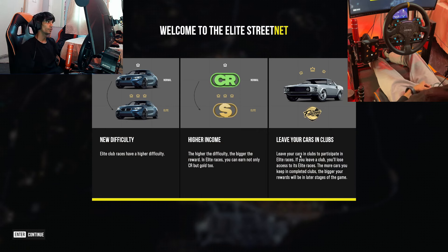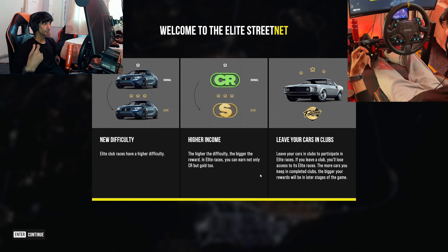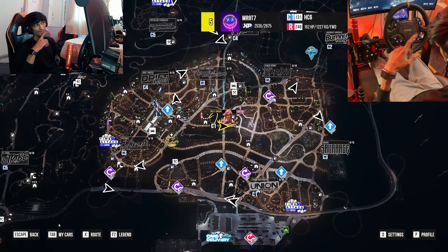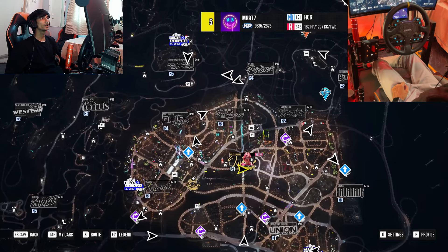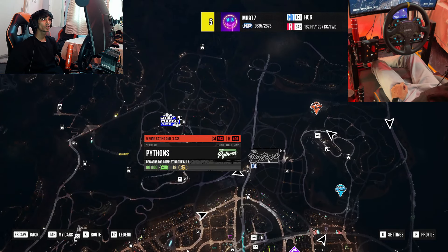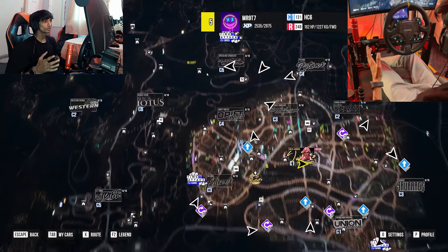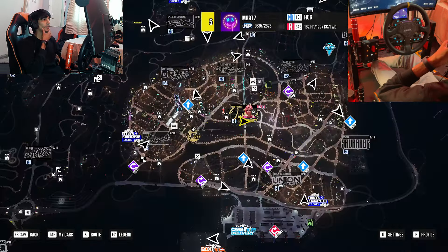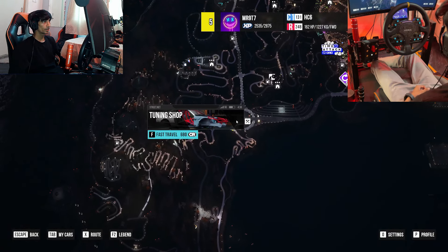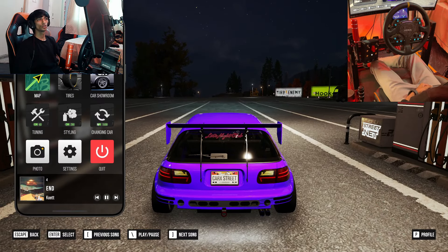If you're planning to get a good car for the junior club, the Honda is what I'd recommend. New difficulty and higher income unlocked. There's also a mechanic about leaving cars in clubs to participate in light races - the more cars you keep in clubs, the bigger the rewards in later stages. We also unlocked the Union Underground and have two deliveries to do. But let's waste no time - swap to our Supra and hit Toge Paradise!